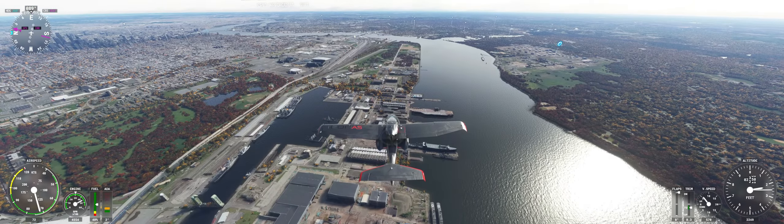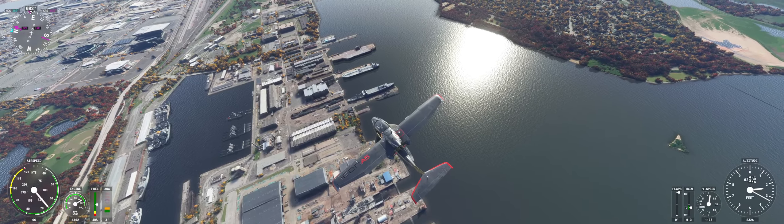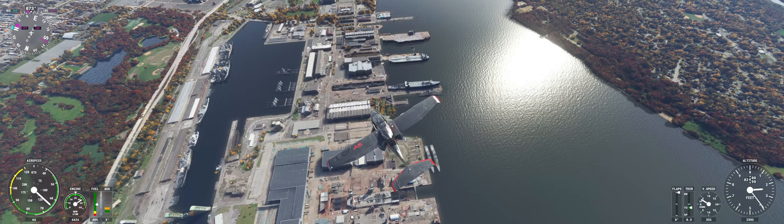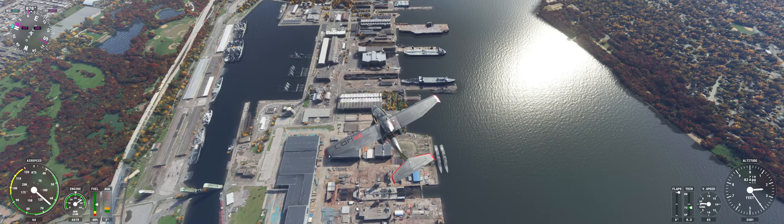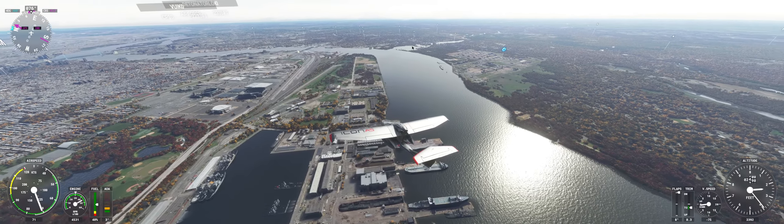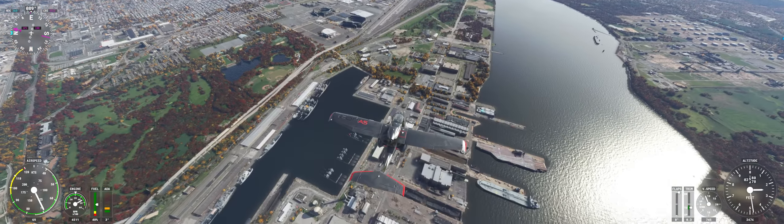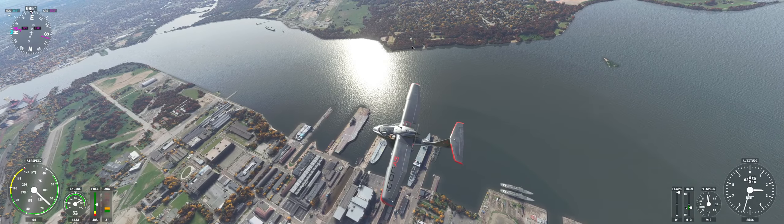The New Jersey was built right here in Philadelphia, at the Philadelphia Naval Yard. Currently there you can see the Kennedy — that's the old Kennedy, which is awaiting scrapping — while the new Kennedy, which is a Ford-class carrier, is being built down in Newport News. You can also see some of the dry docks for ship repair.